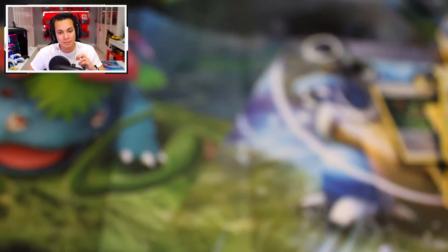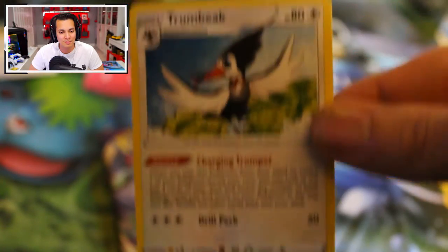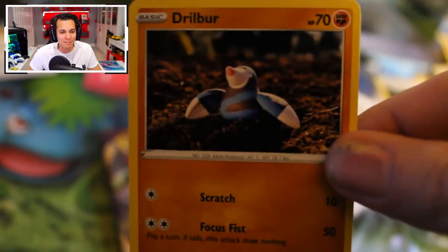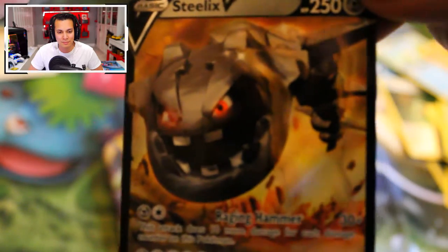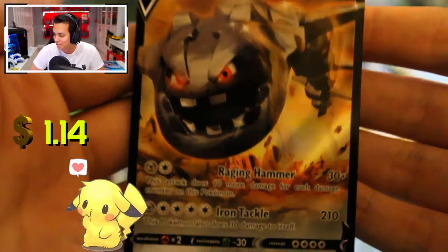What packs are still left? We have one four-pack tin left to go and we still have two five-packs of the Battle Styles one. So let's continue — we'll go for the Vivid Voltage first again, come on Pikachu! We have Psychic, a Toucannon, a Hitmontop, a Magcargo. A new card: a Drilbur, an Oshawott. We have a Duskull, a Wyrdeer, a Relicanth, a Reverse Holo Pineco. And guys, we have a V Steelix — a Steelix V, sleeve-worthy at a dollar and fourteen cents. Very nice.